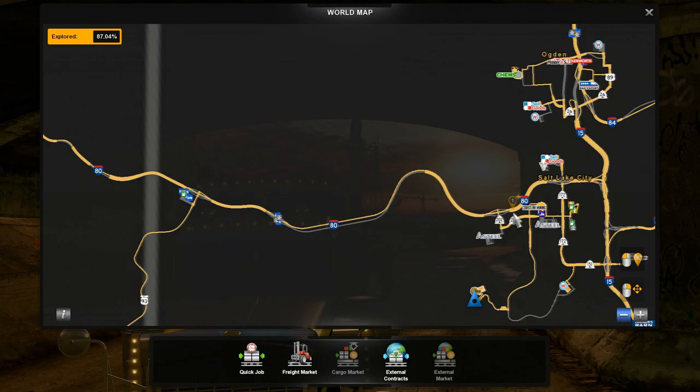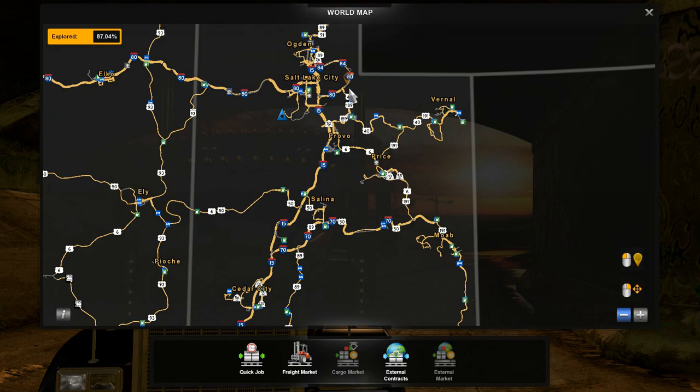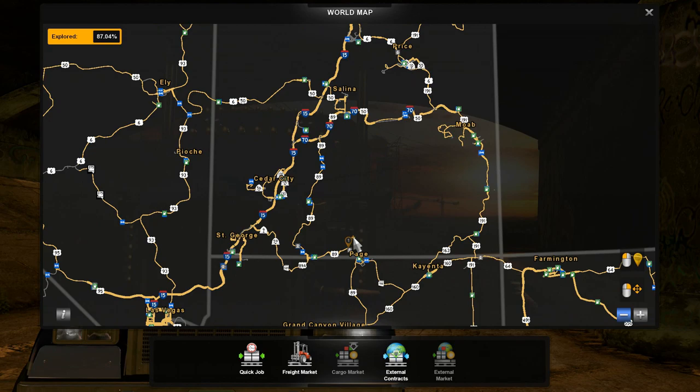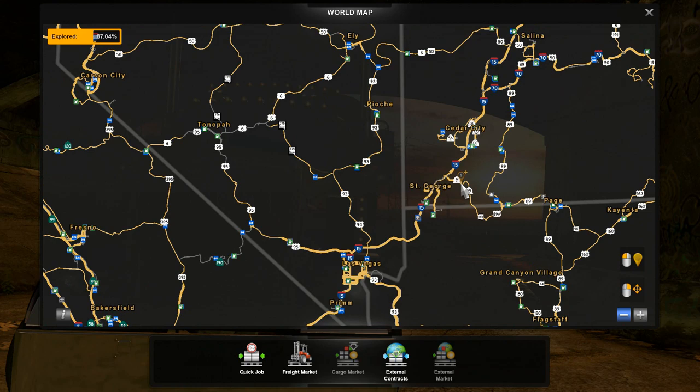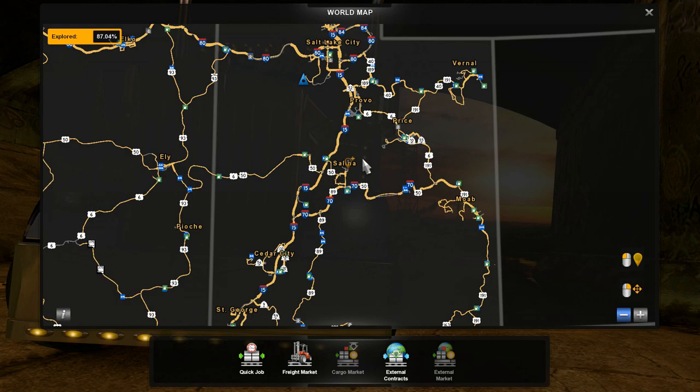There are a bunch of cities in Utah: Logan, Ogden, Salt Lake City, Provo, Price, Avernal, Moab, Salina, Cedar City, and St. George. There are also about five or six different garages in the different towns. There are several locations that spawn heavy hauls, and there are two different super cargos — super heavy cargo — here as well, which we'll be doing in future videos.